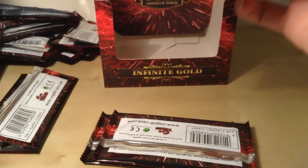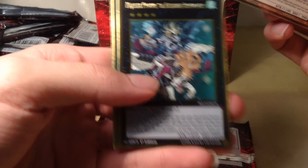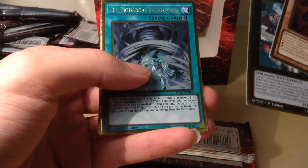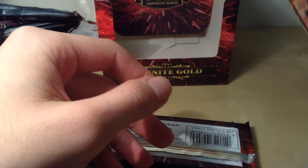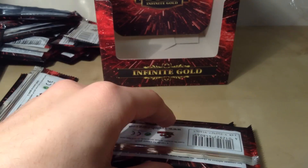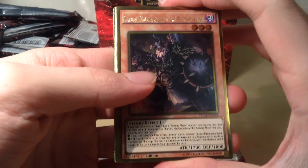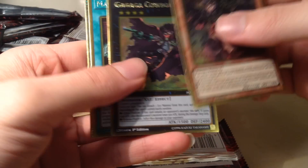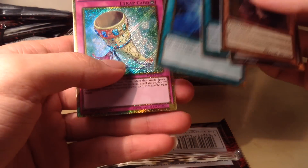Last three packs of this box: Draghig Malbranch of the Burning Abyss, Magister the Paladin the Ascended Dracoslayer — that's nice — Monarch Stormforth, Stardust Charge Warrior, and a Cosmo Forerunner. I think I've got every other Cosmo card other than Farm Girl or Dark Destroyer, which is kind of annoying. Second-to-last pack: Barbar, Gagaga Cowboy, Mass Change, Frost Blast of the Monarchs, and a Grand Horn of Heaven — unfortunately nothing standout there.